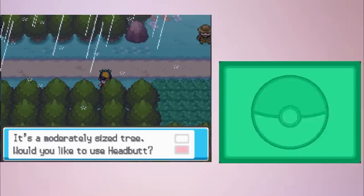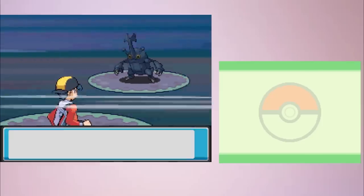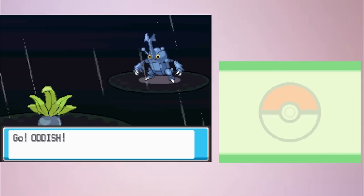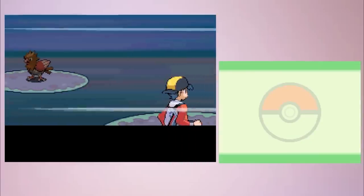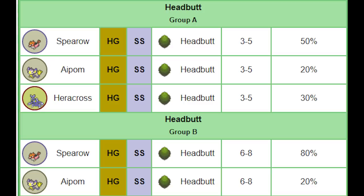In Azalea Town and Route 33, the places where you can catch Heracross, there are three possible Headbutt encounters: Spearow, Aipom, and Heracross — meaning there are two locations but three possible Pokémon. So how do you get Heracross? You need to get a Spearow before you start Headbutting in Azalea Town and Route 33, so that you can guarantee Aipom and Heracross in the two locations.